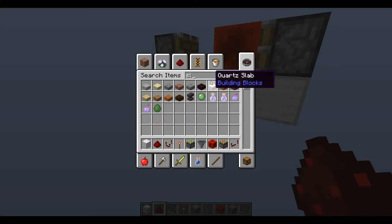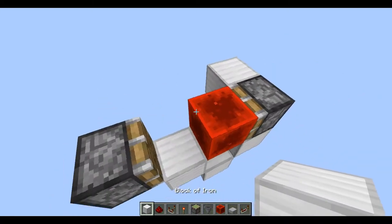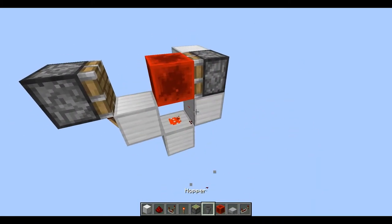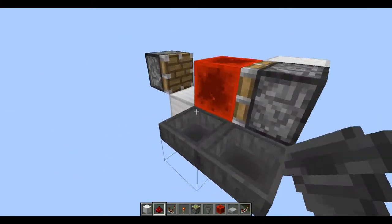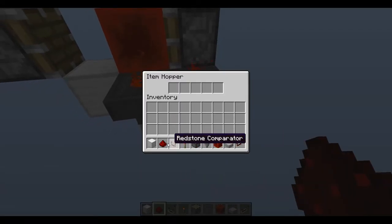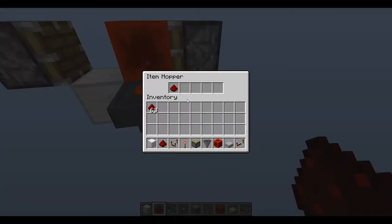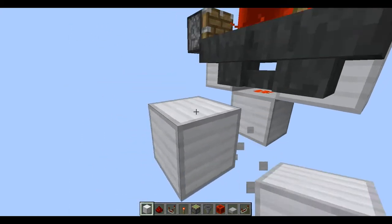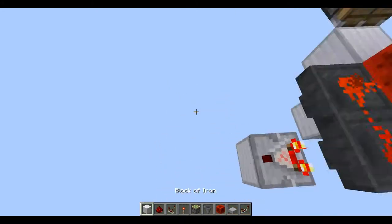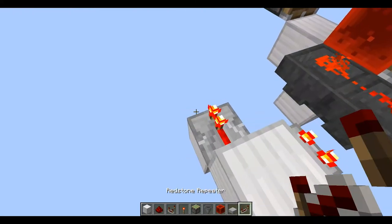I'm going to go ahead and get a slab because we're going to need it in a little bit. What you want to do after this is get hoppers like so, place redstone off of both of them, and go ahead and put any block you want in here. I'm just going to put a piece of redstone — I'll troubleshoot the red side later. Then what you want to do next is get a comparator that goes into a block with a repeater, like so.